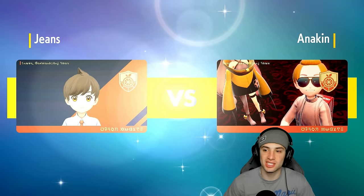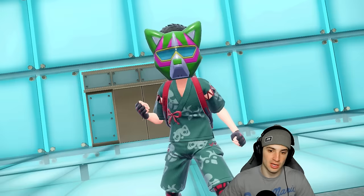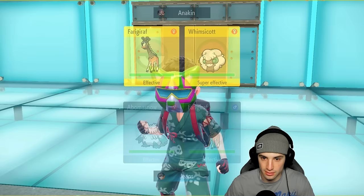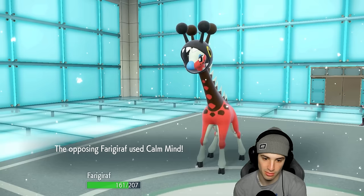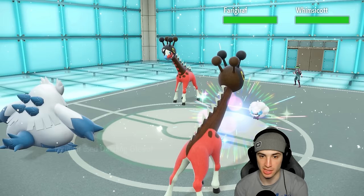Wide Guard could be clutch against Terapagos's Terra Starstorm — a double-hitting move — so we're bringing Araquanid. We have solid attack power, looking to set up Aurora Veil early with Light Clay for eight turns, then get Ice Rider Calyrex into snow. Their only weather control would be Sunny Day. I decide to go for Blizzard and just attack, since Farigiraf could cancel Trick Room if I set it up — or they could go for Sunny Day, or Imprison. I probably could have just set up Trick Room and Aurora Veil.